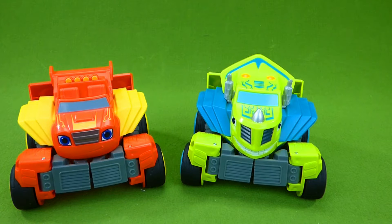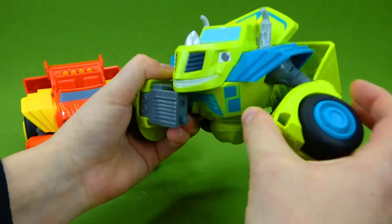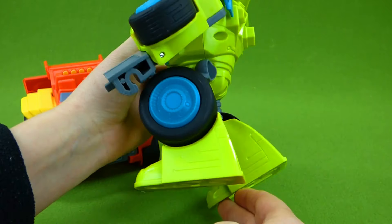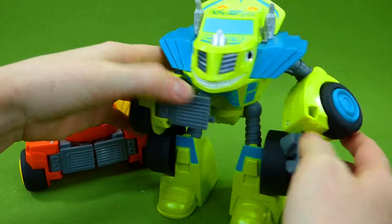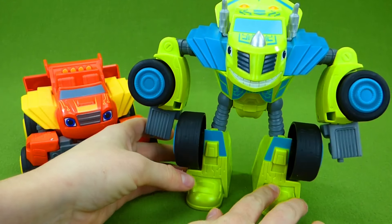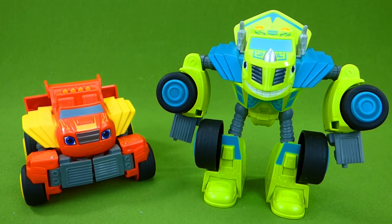Zeg is ready to transform into a robot. So we're gonna take him and pull his legs down. And then we have arms, and we are transformed. Whoa, that's amazing!